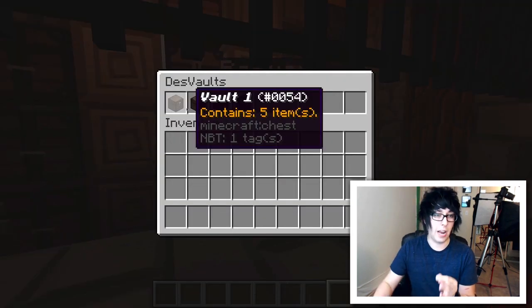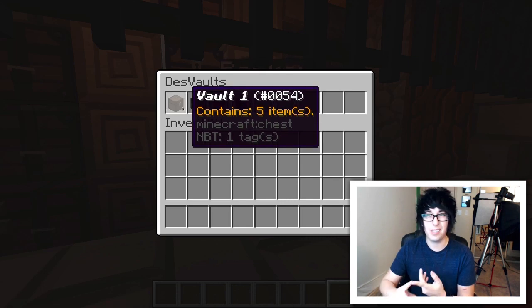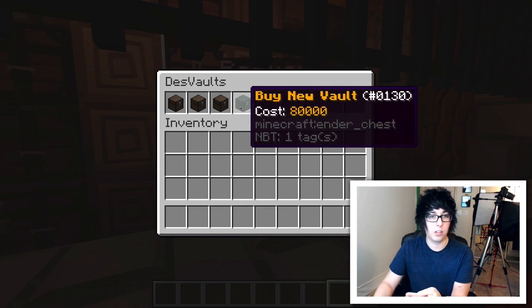Also, to open a vault it actually costs money in-game. The first vault costs 10,000, then it doubles to 20,000, then 40,000. If I was to buy another one, you'll see that it costs 80,000, and so on and so forth.